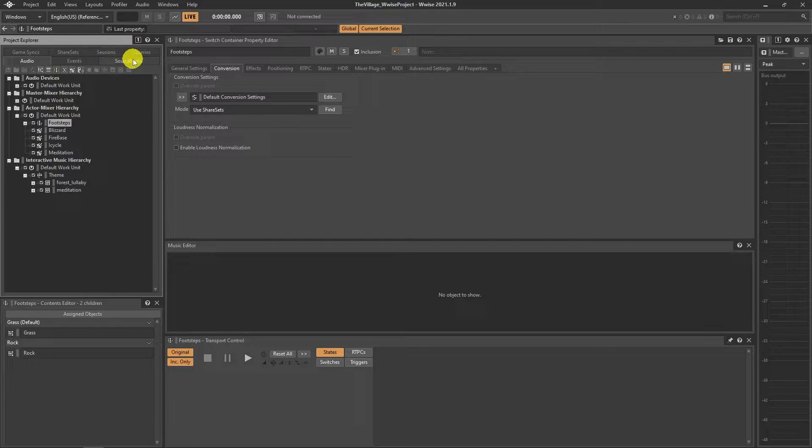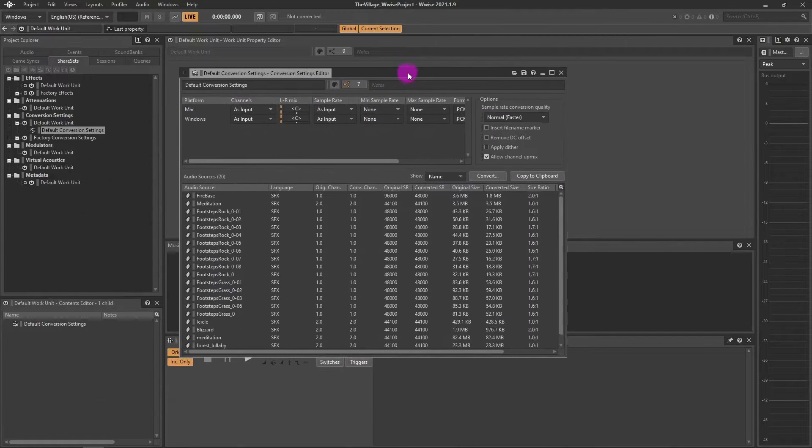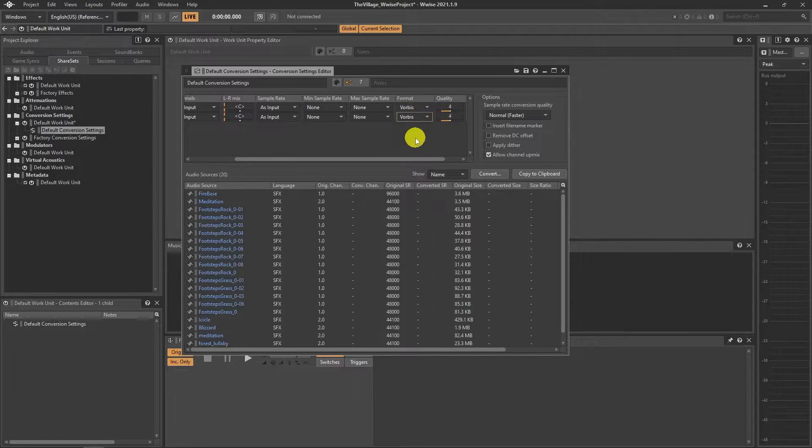Go to audios and find their conversion settings. Make sure they are all default. You can create your own settings, but I'll just tweak the default one for the tutorial. Go to share sets, find the default conversion settings, scroll to the right and change PCM format to Vorbis. Vorbis is a compressed and much smaller data type for audio files. You can see the conversion rates and size ratio after conversion.